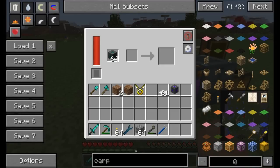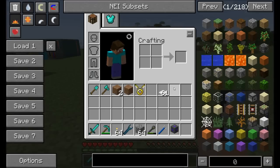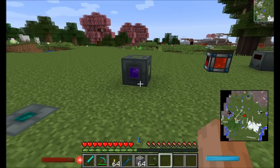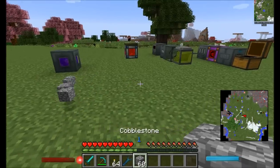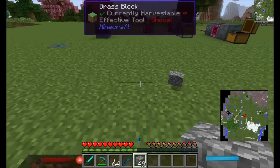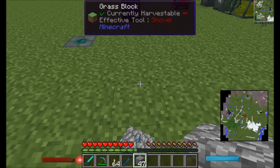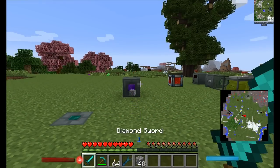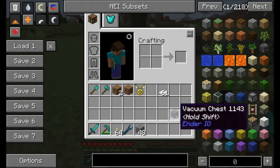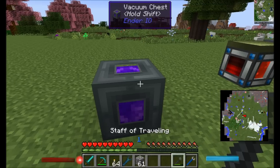The vacuum chest acts like a vacuum with about a seven-block range, automatically pulling nearby dropped items into itself. It's pretty straightforward. Notably when you pick it up it retains its contents.